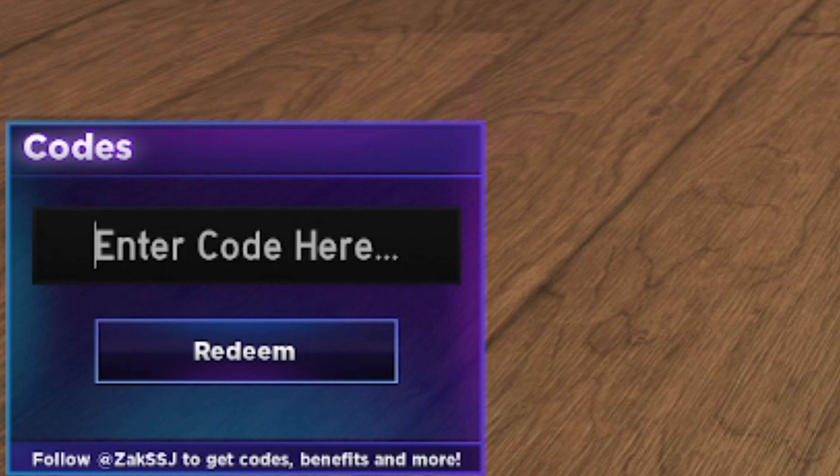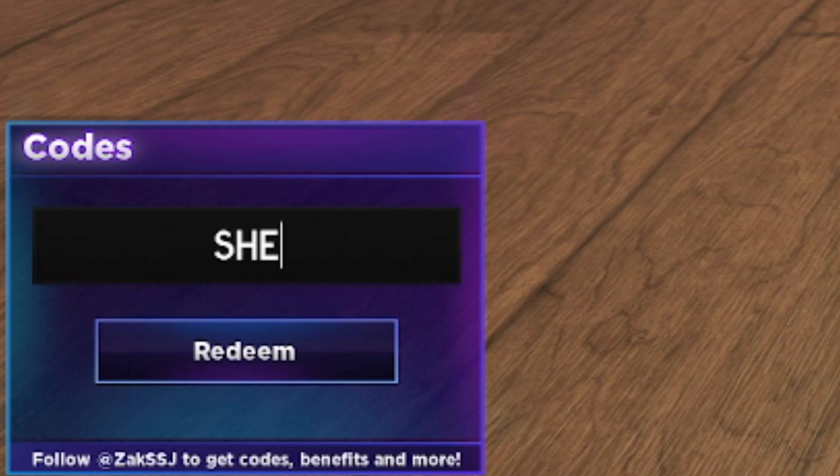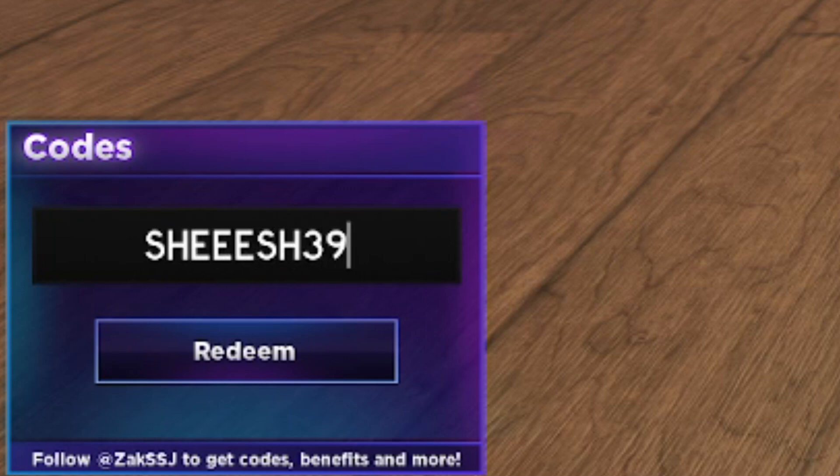Next is SHEEESH390 — S-H then three E's then S-H then 390. It says 'code already redeemed' so it does work. Make sure you get that code for yourself.